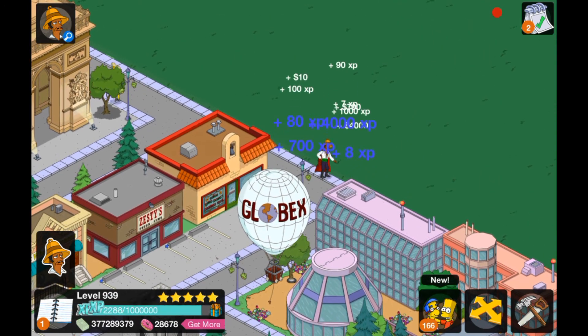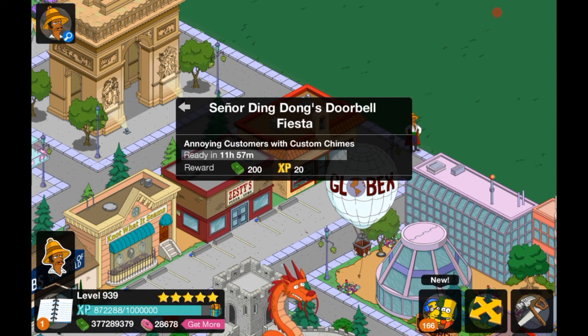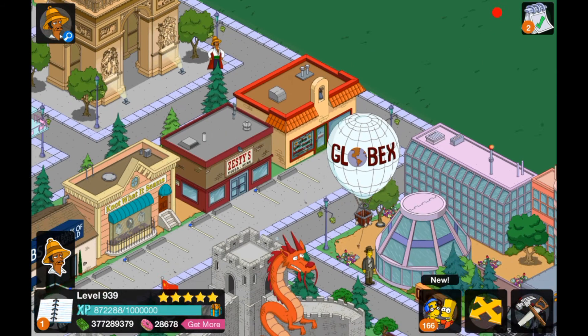Let's have a look at the building he came with. I love that sound — a kind of Spanish guitar sound. It annoys customers with doorbell chimes every 12 hours for $200 and 22 XP. Pretty cool!